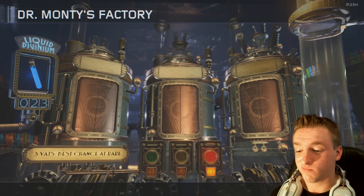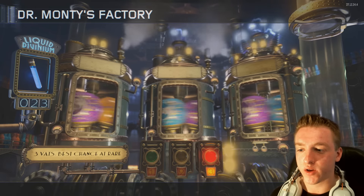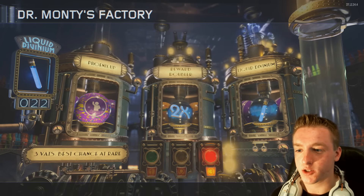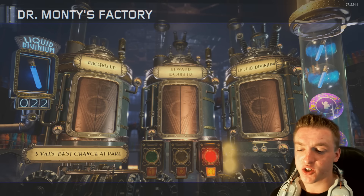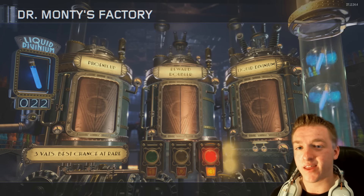Let's go for three, why not? We got 23 to go. We got Phoenix Up, double reward, and a Liquid Divinium. That means we can go for a single vat - just a simple single vat, pretty cool.